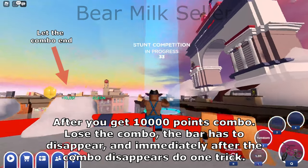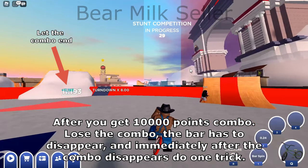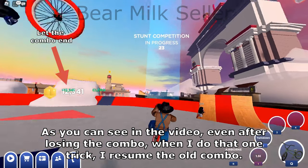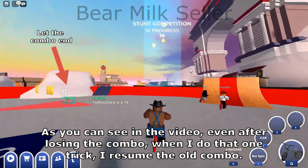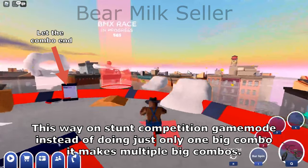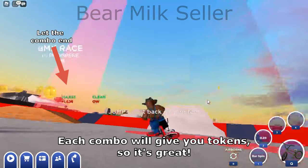After you get a 10,000 points combo, lose the combo — the bar has to disappear — and immediately after the combo disappears, do one trick. As you can see in the video, even after losing the combo, when I do that old trick, I resume the old combo. This way, on stunt competition gamma mode, instead of doing just one big combo it makes multiple big combos. Each combo will give you tokens, so it's great.